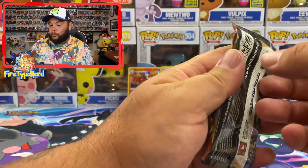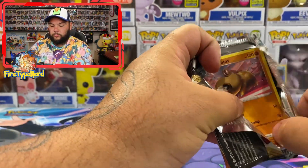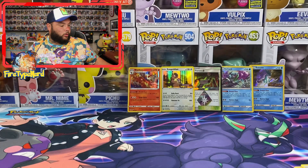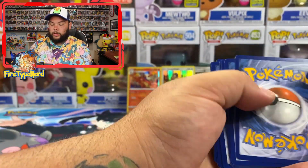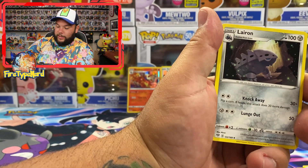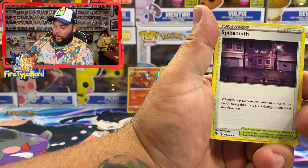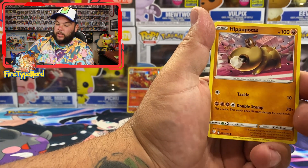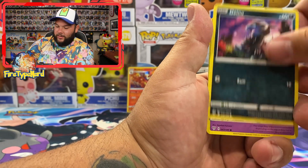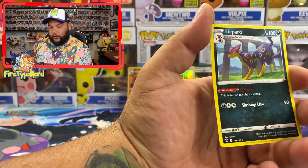Last pack out of this opening — let's see what we get. There's your code. One, two, three, four. Fire Energy — can we pull the Charizard out of this pack? Parasect, Spiked Muffin, Hippopotas — probably said that wrong — Gollett, Skitty, Dino, Jigglypuff, Skitty Reverse Holo, and a Leafeon Regular Rare.